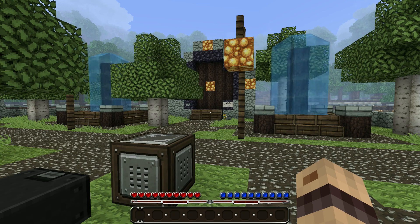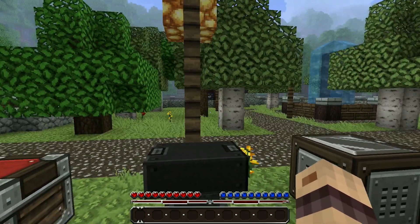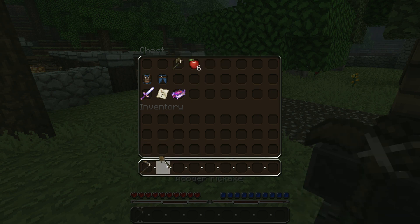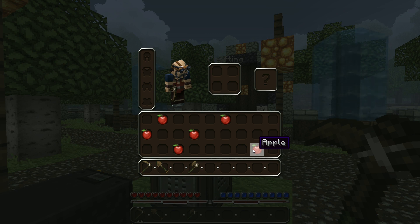At the moment I've got a kit from another video which I did earlier, but what I'm going to do is save a new kit to show you how it works. So I'm going to give myself a wooden pickaxe, a spade and an axe, and I'm going to take these apples as well. The way I arrange my items in my inventory is exactly how a player will get them when they join your server.